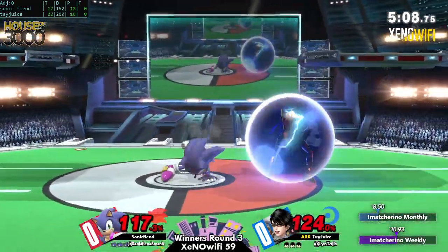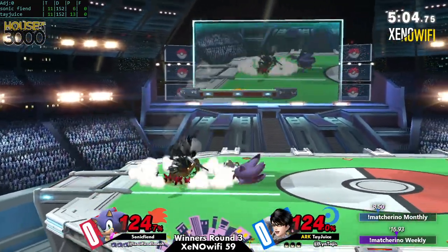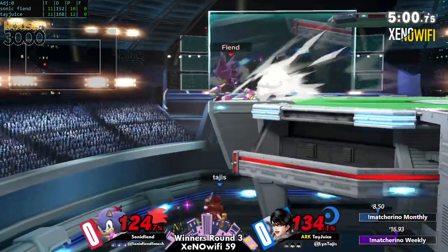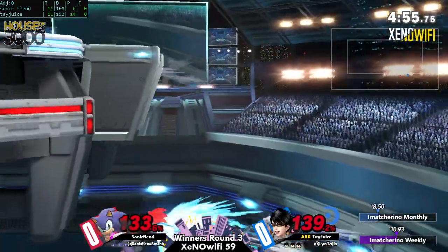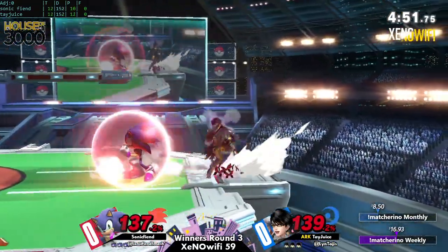I think at this percent you should condition shield with the neutral B and then go for a forward throw or something. Sonicfiend is actually doing a great job using the F-Tilt to set Bayo at all. The speed of this character allows him to get favorable advantage states by just mere presence.